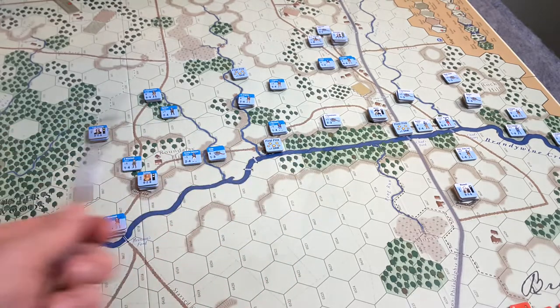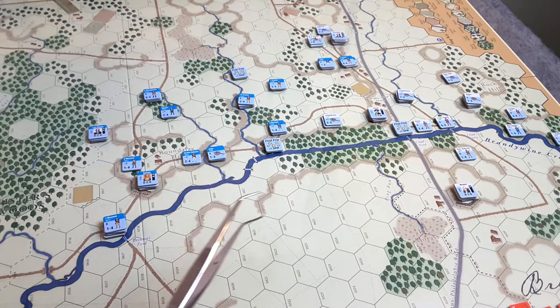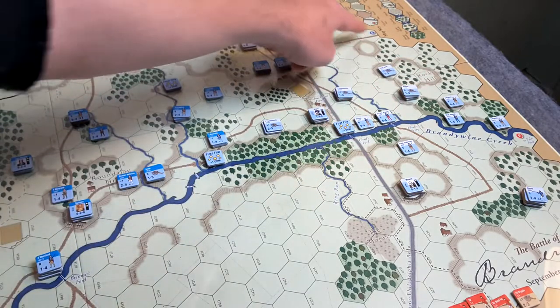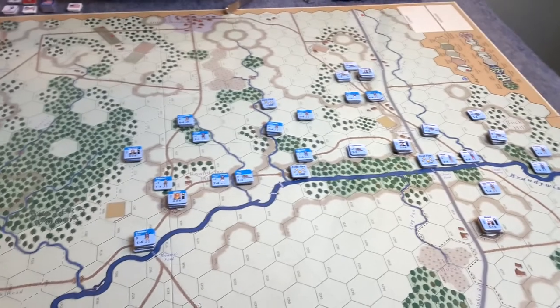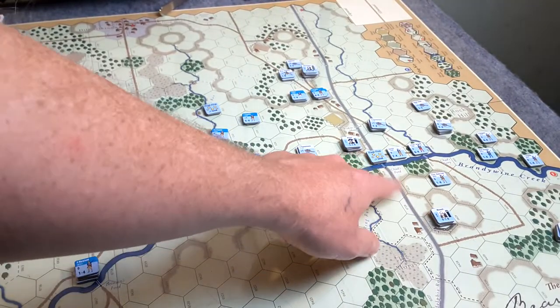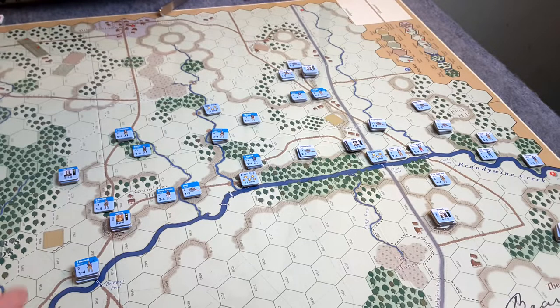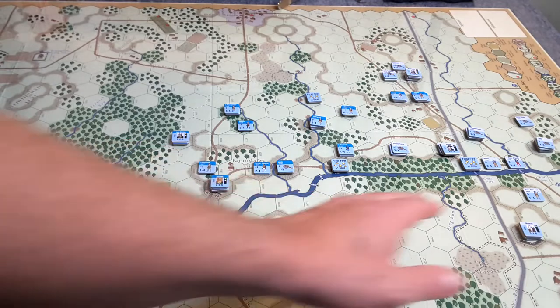As you can see here, the Patriots are basically divided into two wings. The dark blue striped counters on the left are Sullivan's wing. On the right, with a grayish, light blue stripe on their counters, that is Green's wing. He has not entered the battlefield yet - he'll be entering from entry point E up there in blue. These brown paths are roads and the main path is a pike - an important distinction for movement. So basically two wings for the Patriots: Sullivan on the left, Green on the right.